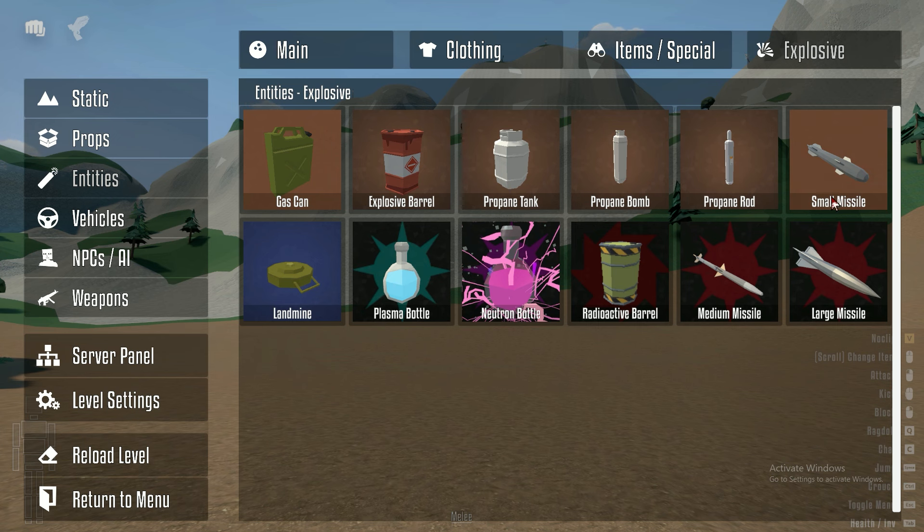We've got a small missile, a medium missile, a large missile, and a neutron bottle. Oh yeah! Let's start with the small missile.